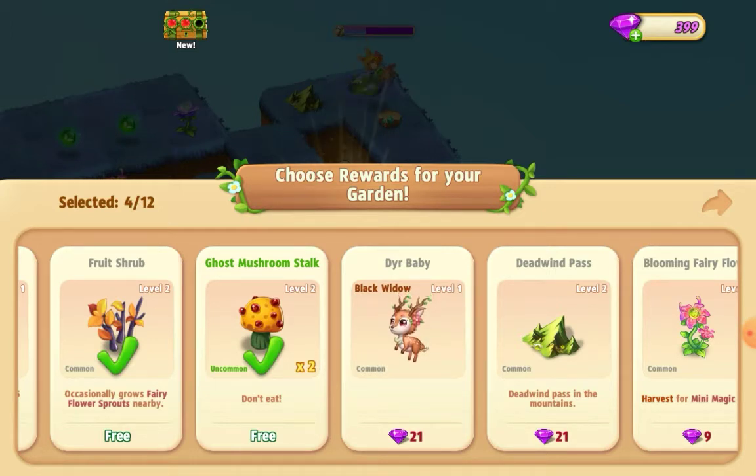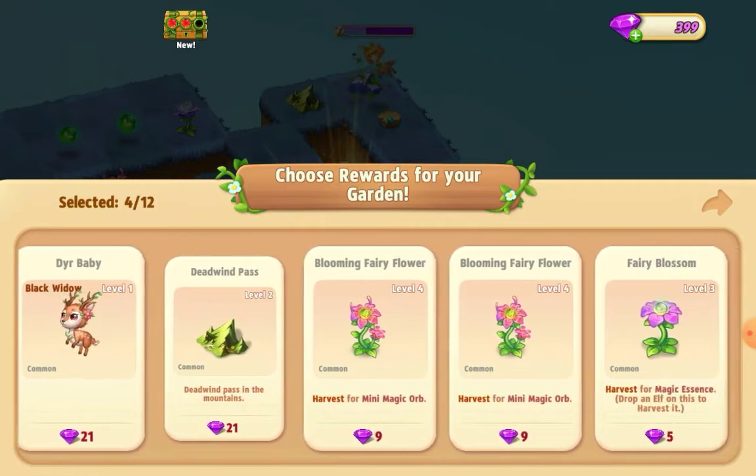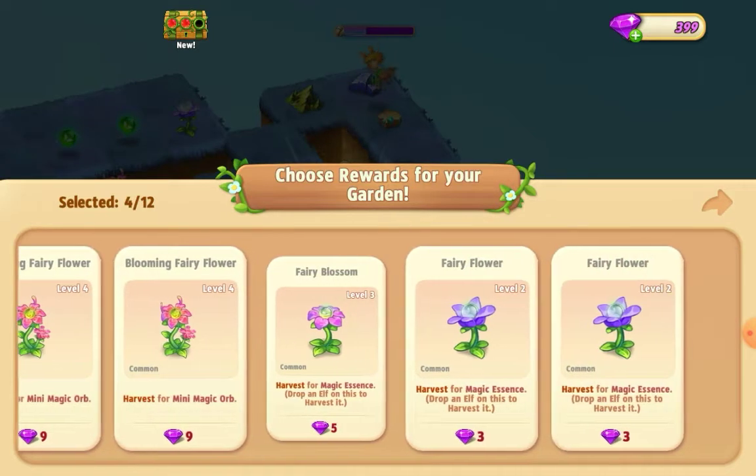Welcome everybody! I'm playing Merge Elves and I've just played level 193. On our map we still had a dusty book, one of the book chain, and a hat. At the end of the level we're offered various things that are still on the map — we've been offered this hill, the Deadwind Pass, but that's not worth 21 gems, nor are any of these fairy flowers.